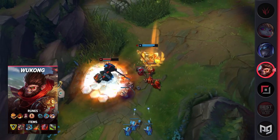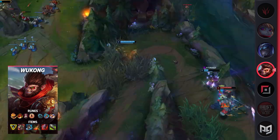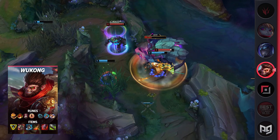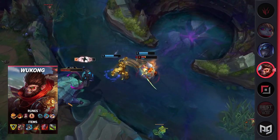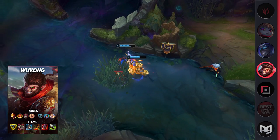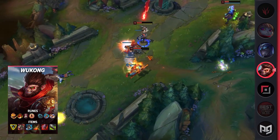Wukong's W is a mini dash that allows you to go invisible for a short time, as well as leaving a clone that will mimic your abilities. This ability is extremely powerful for juking enemies and doing extra damage plus extra CC with your ultimate. Keep in mind you can spam your stop key to make it look like you dropped your clone, which allows for some pretty cool outplays. As for his E, this is your primary gap closer and deals some extra damage to multiple targets. Don't forget that this gives you attack speed when you use it, so be sure to use that to your advantage with your Q cooldown being reduced by basic attacks.